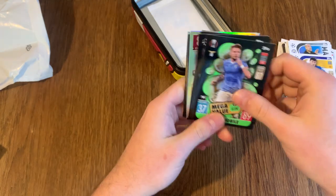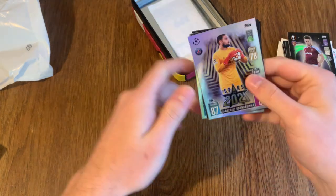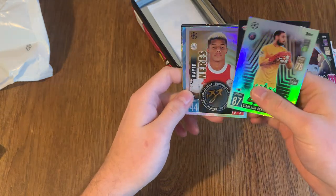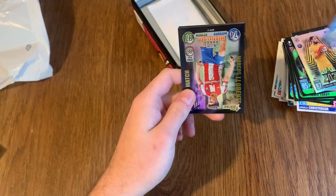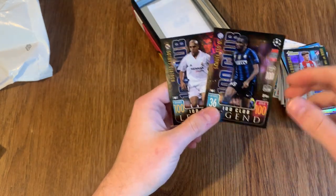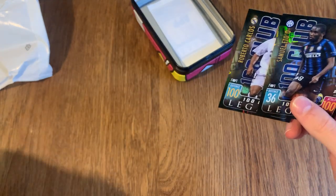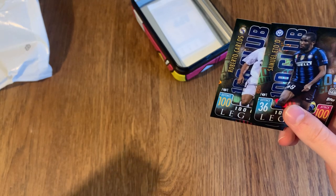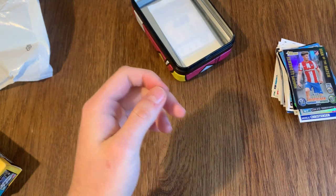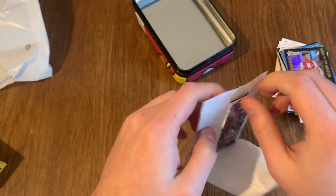Moving on to the shinies — loads of Out of the World Mega Values. These are the ones we really care about. We've got Hat-trick Hero Kunku. Don Remo Stars of 21. Neres Signature Style. Zapata Crystal. Lorente. Jorginho. Does it say anywhere where they guarantee Eto'o and Roberto Carlos 100 Club Legends in every single one of these? I don't know. But it looks like we've got the same 100 Clubs both times — Jorginho, Eto'o, and Roberto Carlos.